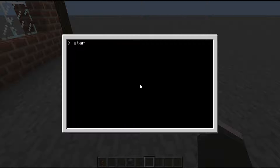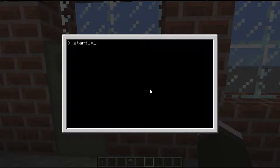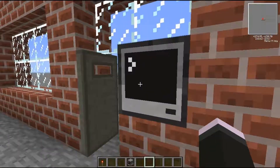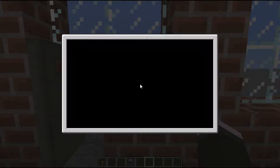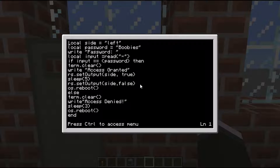Exit and then you type 'startup'. So you've written out your code, you hit save, you hit exit, you type startup - boom, done. Now ready for your password, which in this case is 'boobies'. For those of you who just wanted to see it work - you've copied that code, just stuck it in - job's a good one. You can now carry on with your Minecraft day. Enjoy, thank you for watching.